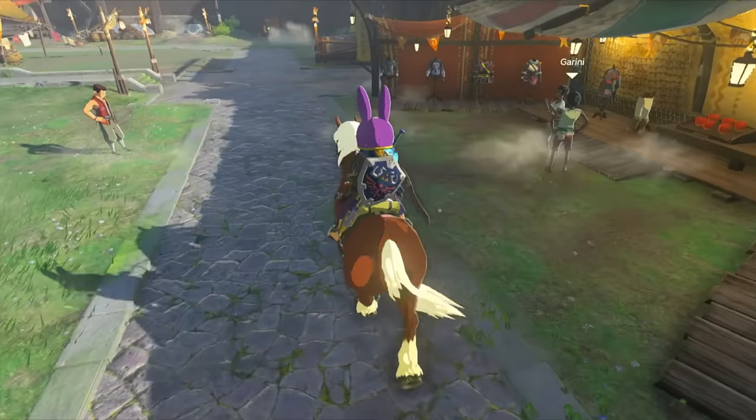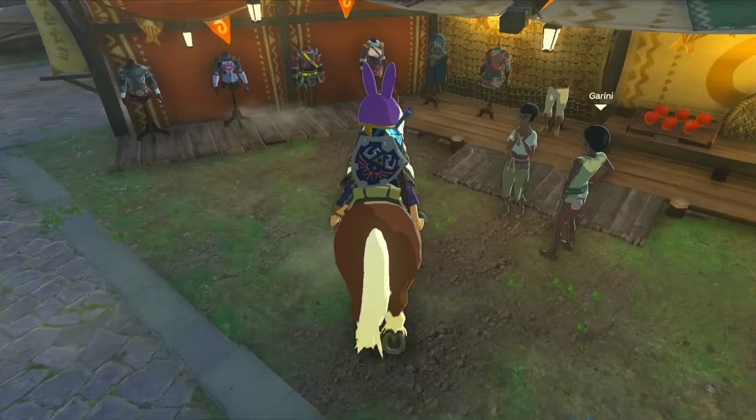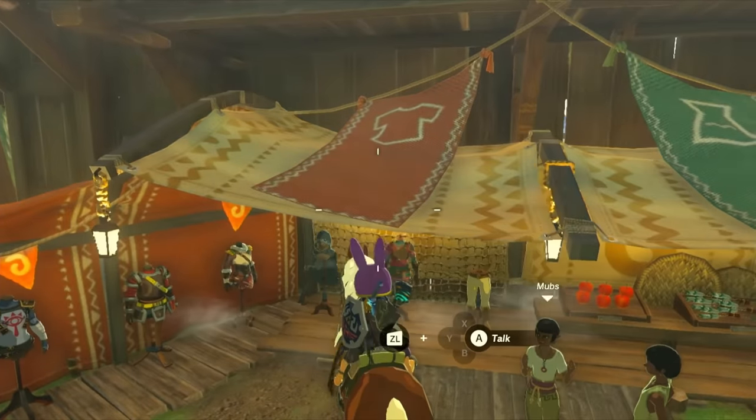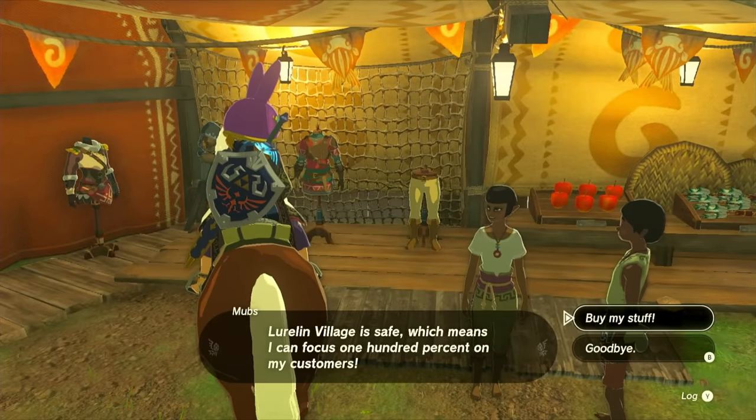Now on your horse, head over to the vendor. When you get up to them, you'll notice that you can't speak to them. To fix this, all you need to do is hold down R and then press up on the D-pad to select any item to take out in your hand. Doesn't matter what item — you just need to put an item in your hand. And while you're holding that item, you'll regain the ability to talk to NPCs from the horse.